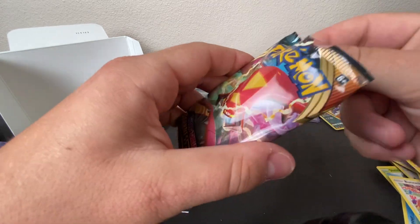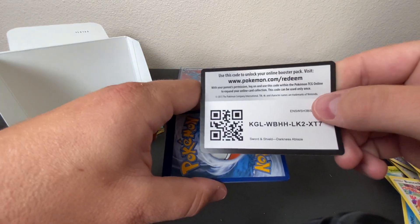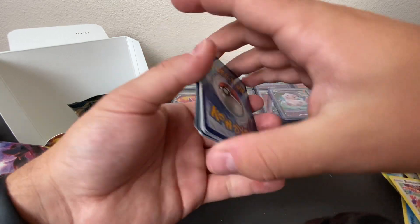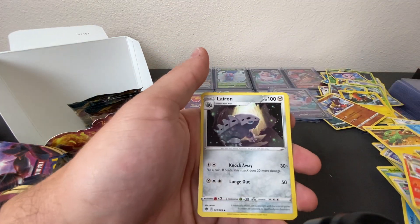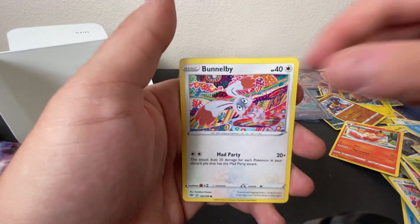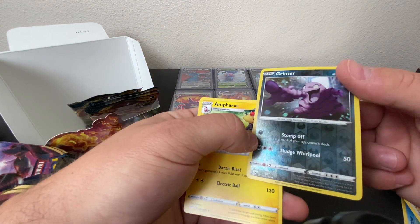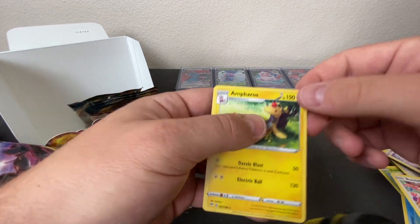QR code for you — 2, 3, 4. Energy, Rose Tower, Simisir, Aron, Bounsweet, Snubbull, Meltan, Bunnelby, Paris, Grimer, Reverse Holo Grimer, and then Ampharos.